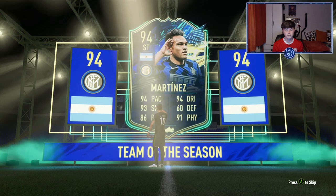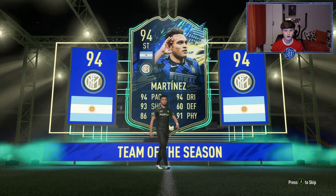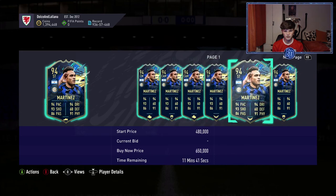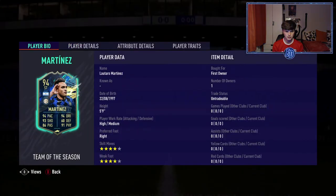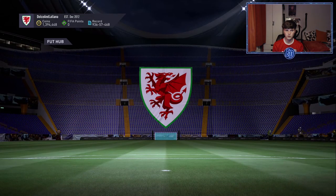It's Martinez! I'll definitely try him out - I've got Lukaku and believe it or not it's a good combo. Not a bad pack, I'll take it. He's probably worth around 200k - I might have brought his price down mentioning it. He's four-star four-star, high/medium work rates - looks decent. Maybe I'll try him out with Lukaku up front.